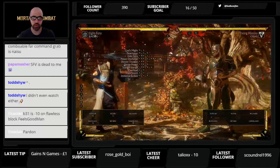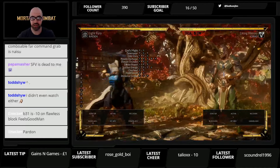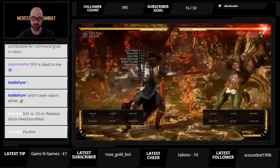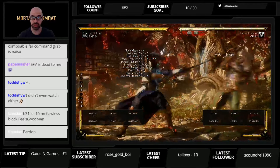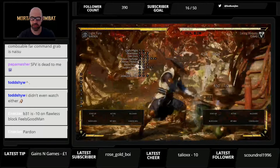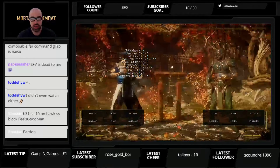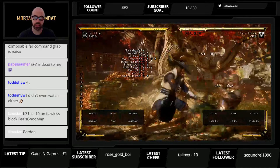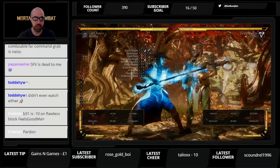Forward one, one is a high low — be careful of that, it's probably his best string for punishing from long range, and he can special cancel it. Minus five so it's safe after one one. But if he does one one two, which is a mid, it's minus thirteen — very punishable. The only time I've used one one two as a Raiden player is if people try to press buttons after one one. If a Raiden does one one two on you — minus thirteen, super punishable.